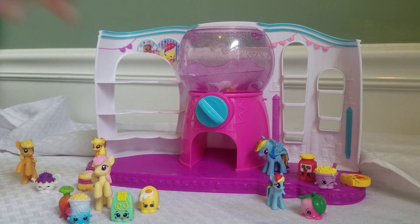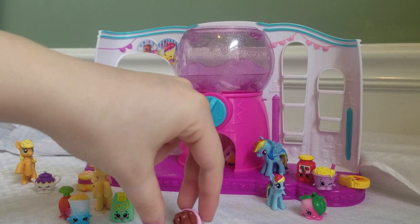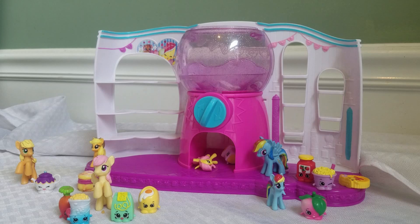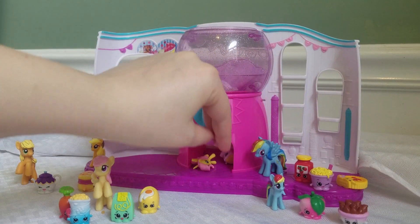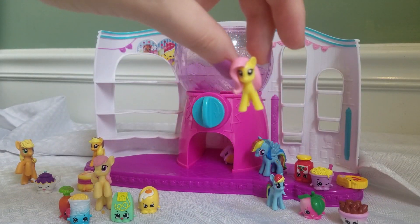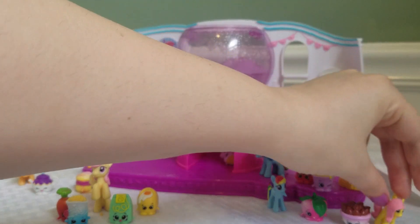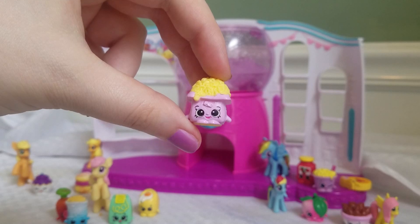Now it's Rainbow Dash's turn. She's already pretty far ahead. We'll see if she gets all the rest of the Shopkins. Oh my goodness, I think Rainbow Dash might have just won this. She got Chalk Chips, and Baby Fluttershy, which we already saw coming, didn't we? And she got Bella Mozzarella!